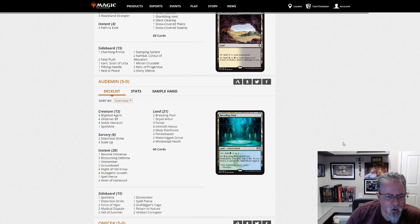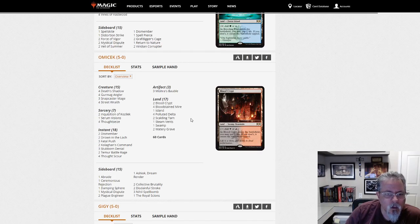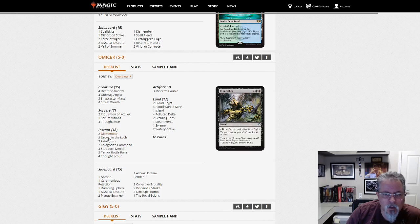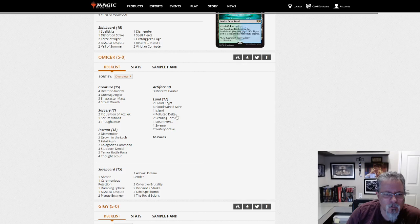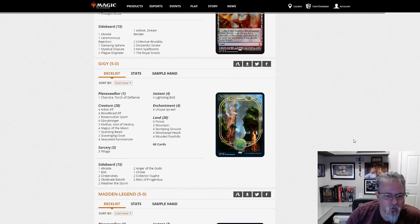Audaman with Infect — good old Infect, always hanging around, makes all the lists, sometimes makes preliminary results. Omachek with Grixis Death Shadow — no Royal Scions. Yeah, Grixis Shadow. It's kind of fallen by the wayside in the shadow hierarchy — might see a resurgence. There are four different shadow builds, so pick the one that fits your play style best.